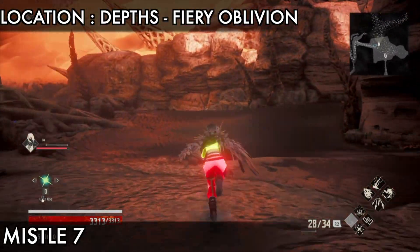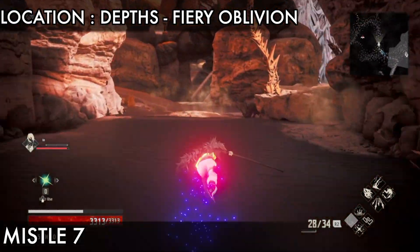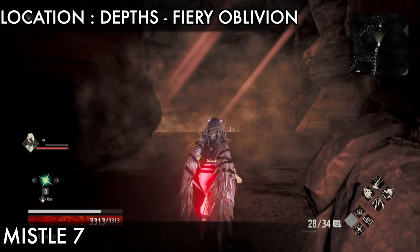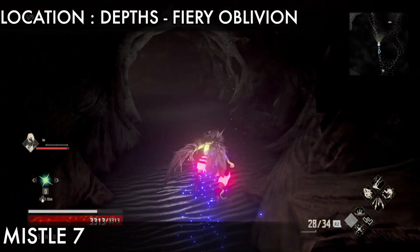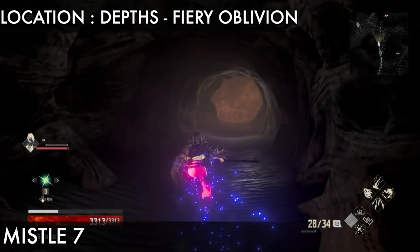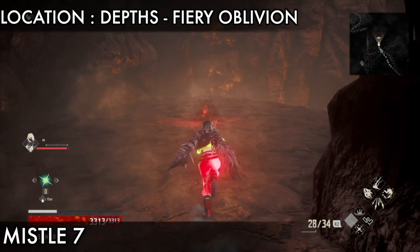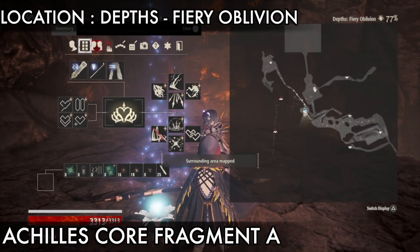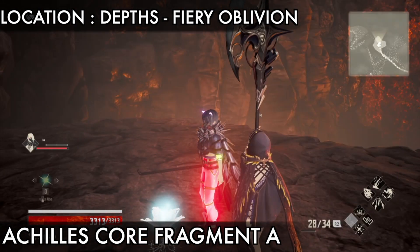Now go on the left side, then go right. There's another boss just on the left side but we will go there later. Jump here, then go behind it — there is a cave. Inside the cave, in the end you will find missile seven. Touch it.